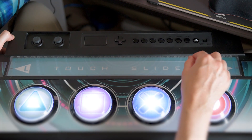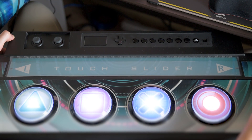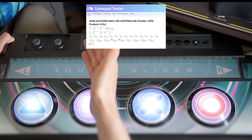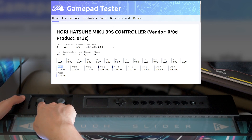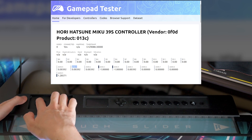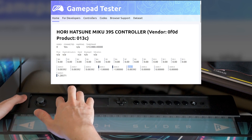So first, let's quickly go over the normal mode, to see how it behaves using a GamePad Tester website that reads out the percentages of the analog sticks. Axis 0 is the left analog stick's left or right movement. Axis 1 is the left stick's up or down. Axis 2 is the right stick's left and right movement. And Axis 5 is the right stick's up and down.